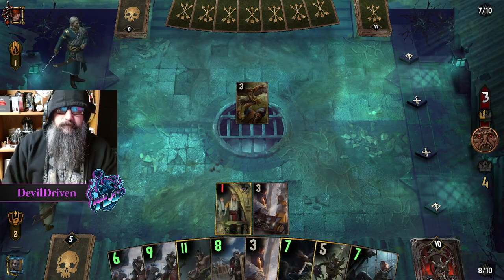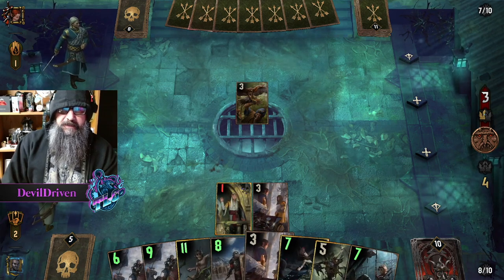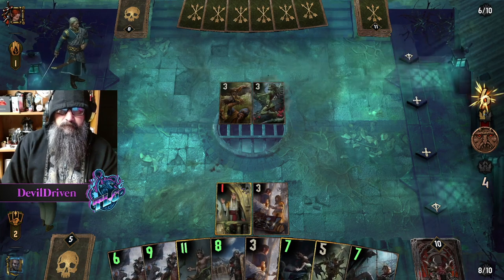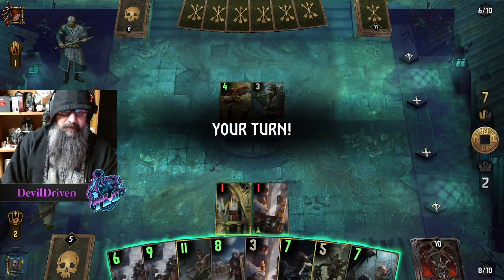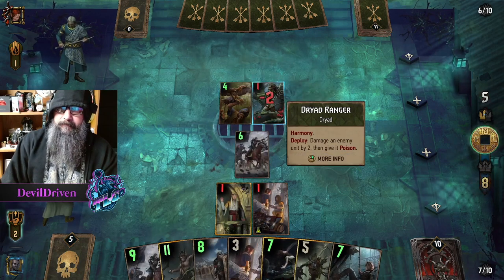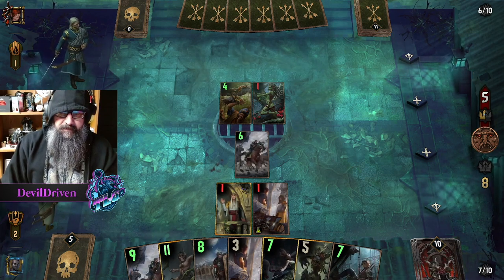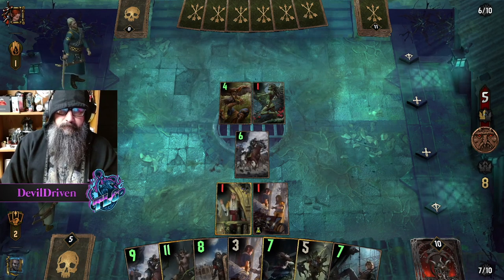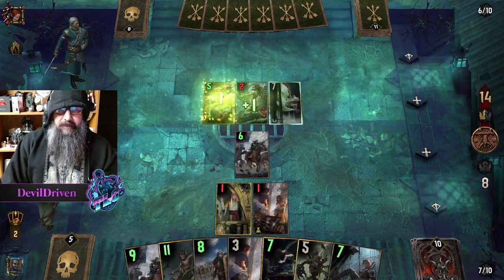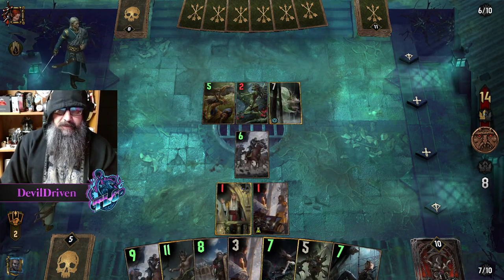We can go slower. It sucks not having Skaggs in here. I'm not really impressed with that one. Can we go here? I don't know about this bleed here. He gets it in two turns? Why melee though? I could just kill it with Forest Protector.